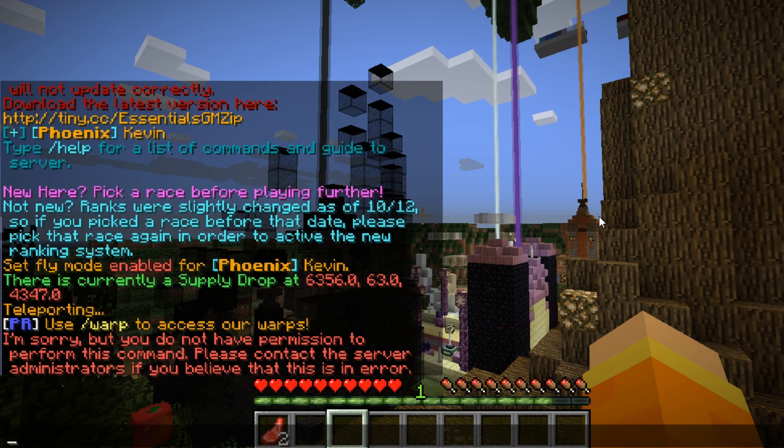The next plugins I'm going to recommend are a bundle again: ChestShop and the plugin Vault. Vault is required by most shop plugins — it allows the shop plugin to hook into your economy plugin. With Essentials you'll also need Vault for prefixes from a permissions plugin to show up. I highly recommend installing Vault in general. ChestShop is an amazing, simple-to-use shop plugin that lets you set up sign shops with admin shops.